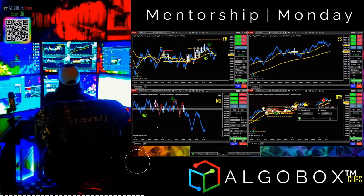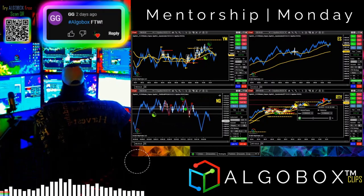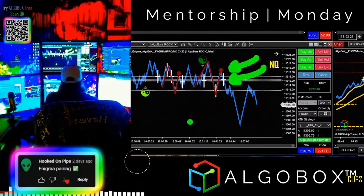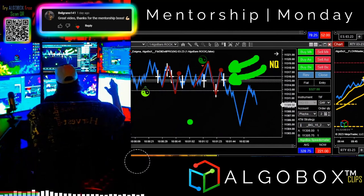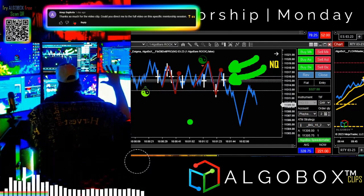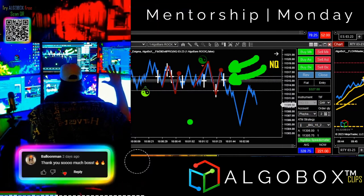Someone's asking how would we have added to a position on a dot or a cross. It doesn't matter which ones — you can add as many as you want, up to you depending on your account size. For me, a full position is 16 contracts. We've got multiple sizes: toe in the water, quarter position, half position, full, and full plus — that's five positions.